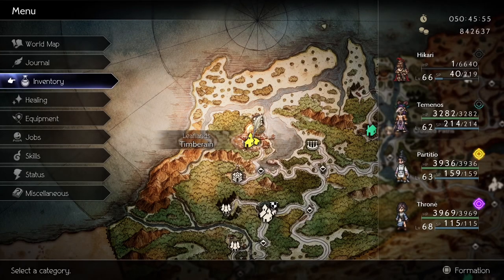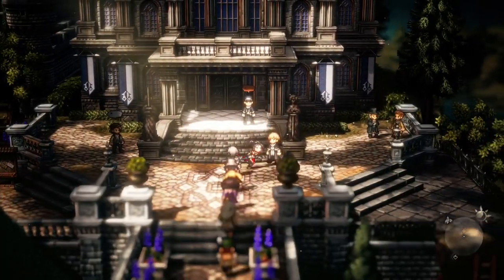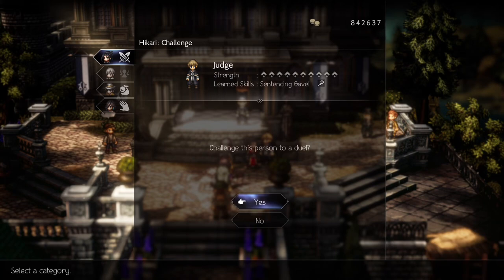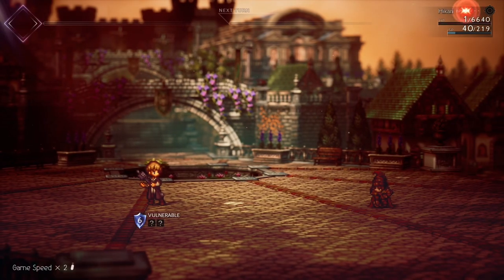First, you have to learn the Sentencing Gavel skill. Go to Timber Rain and challenge the Judge NPC. He is very strong with strength level 10, so make sure you come prepared. If you are low level and want to get the skill early, check out the link on the top right on how you can win any NPC fights, even when you are super low level.